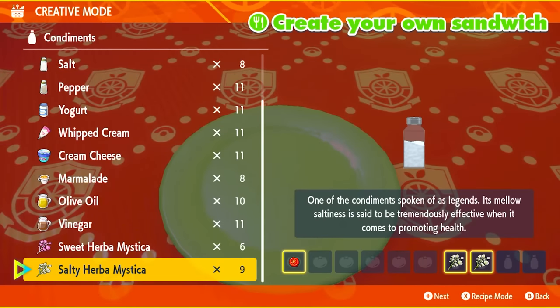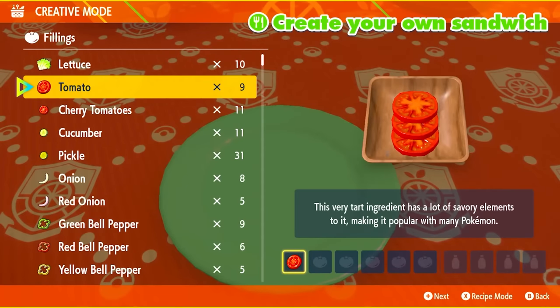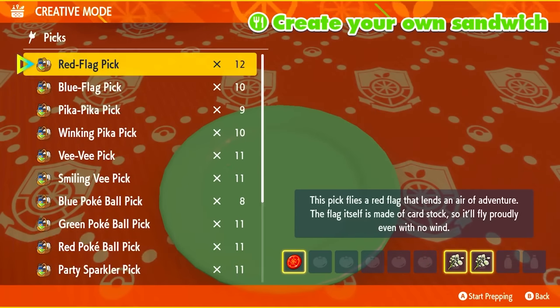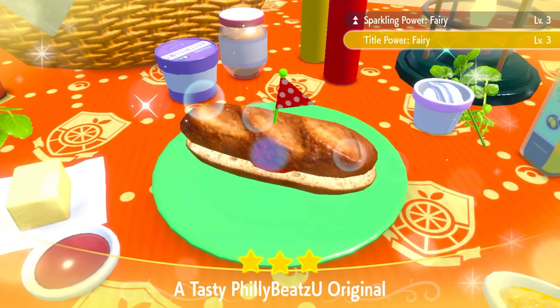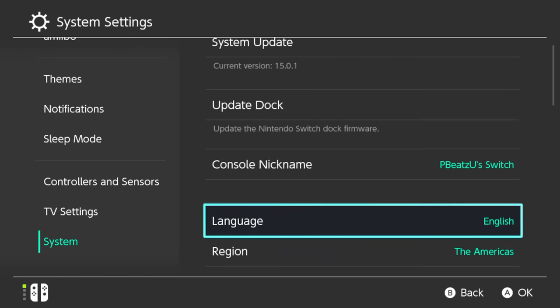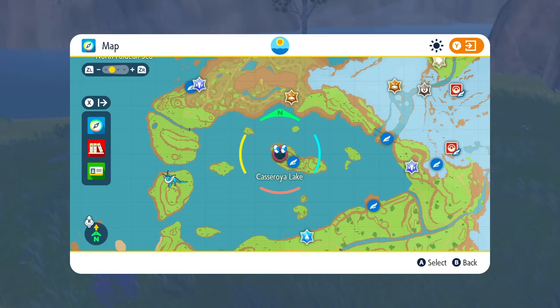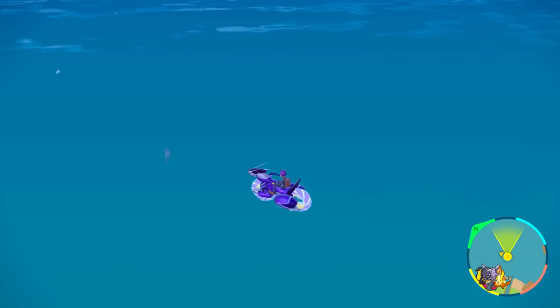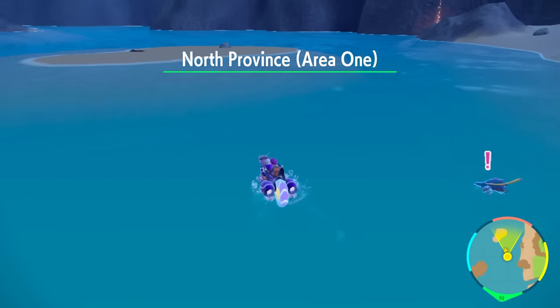Water Pokémon are by far the most difficult to hunt with sandwiches. There are a few techniques: first, using different sandwiches to isolate dual-type ones; second, date skipping in a specific location while your water sandwich is active to get mass outbreaks; and third, just RNG running around until you find the water Pokémon you want. That's why I made this guide — let's go.